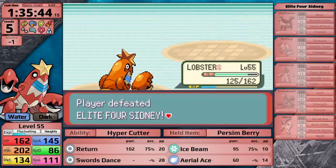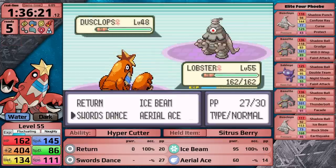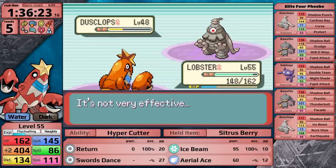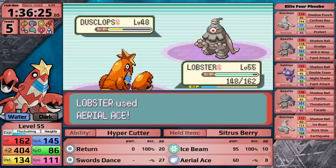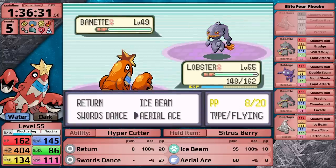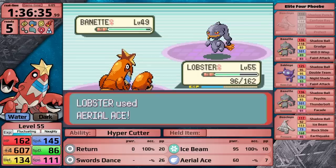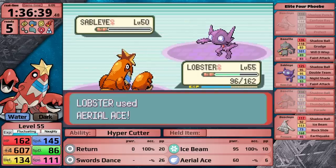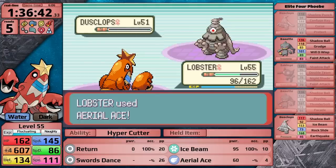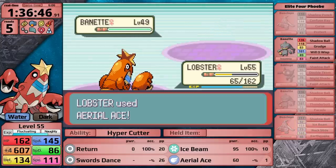Let's move on to the battle against Phoebe. Her Dusclops uses Protect on the first turn, so I use Swords Dance to boost my attack stat. However, I'm going to be relying on Aerial Ace to knock Dusclops out, and unfortunately I can't one-hit it — this thing is really defensive. Pressure is lowering my PP, so I need one more turn of setup to ensure KOs. She sends in her second Banette first because it knows Thunderbolt, which takes me under half, but I heal a little with a Citrus Berry. At plus four, I can one-hit it and the following Sableye. Her Ace Dusclops actually survives, uses Earthquake, but it's not very good offensively, so I defeat her with Aerial Ace's PP going the full distance.